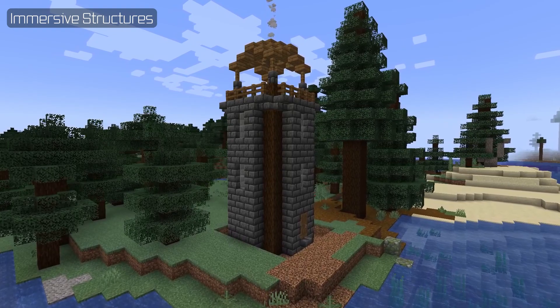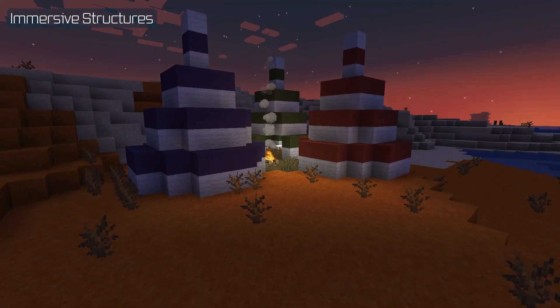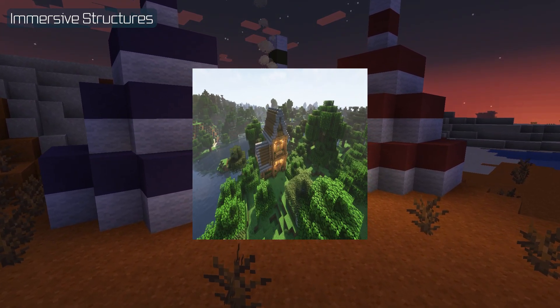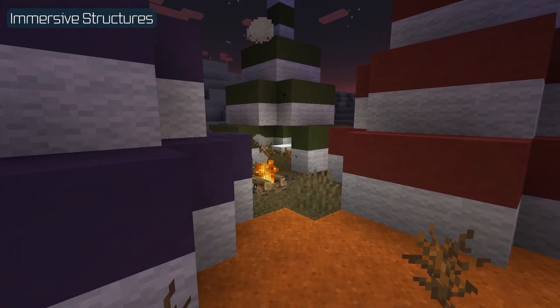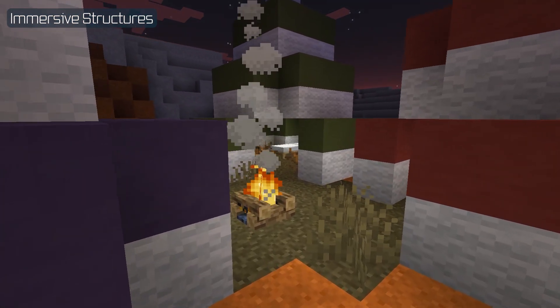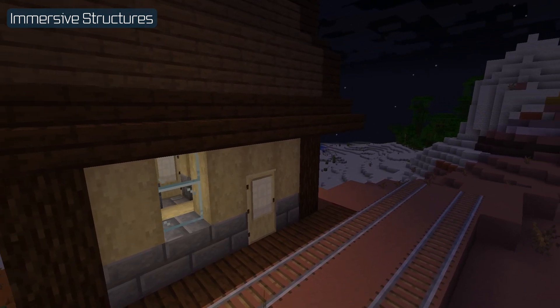Last but not least, this mod adds 30 unique structures to Minecraft — and of course I'm talking about Immersive Structures. The name is really what you're going to get: each structure fits in naturally into the ambience and aesthetic of each biome, be it a bandit camp or a small railway you'd like to visit. I actually suggest seeking these out.